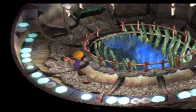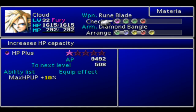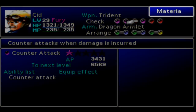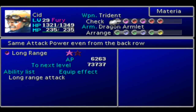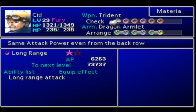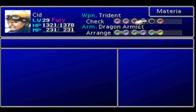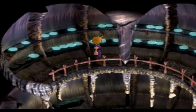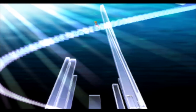Head to the top first to get that magic materia — it's another pretty good one, Comet. Not sure who we're going to give it to yet. Titan I've really never used anyway, so we'll get rid of it — it's kind of dated for a summon now. Once you're ready, head down this blue path.